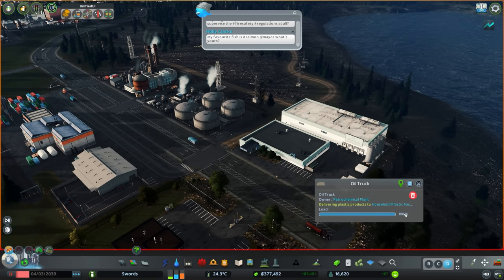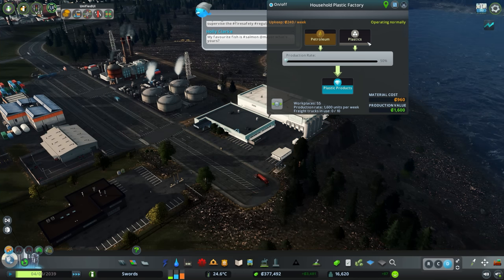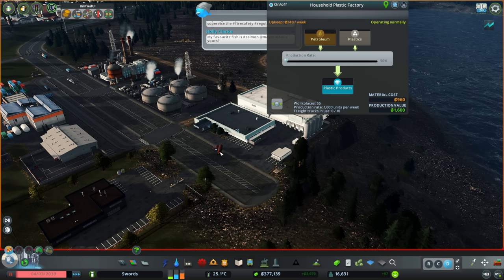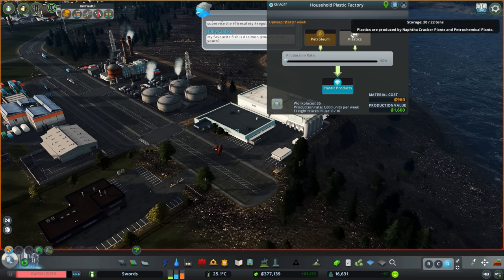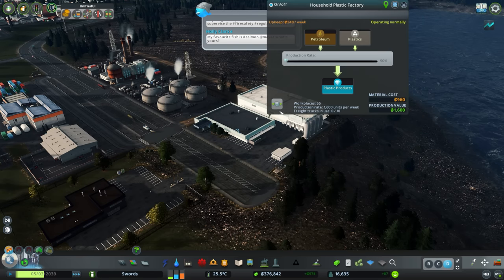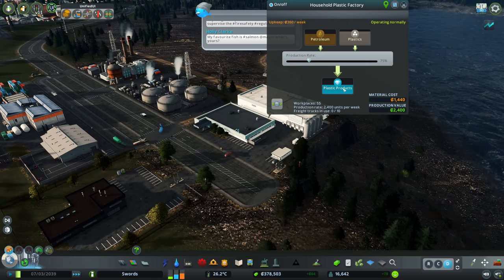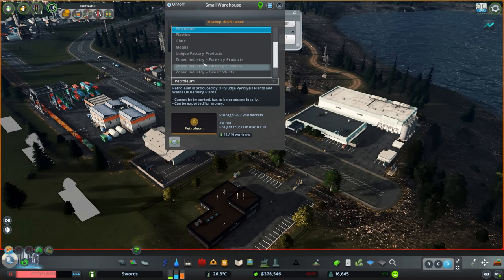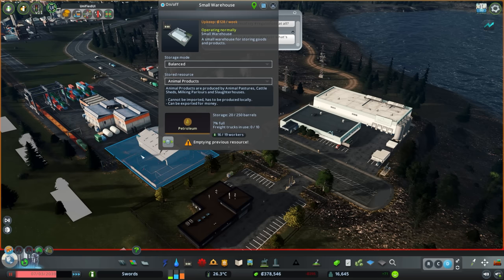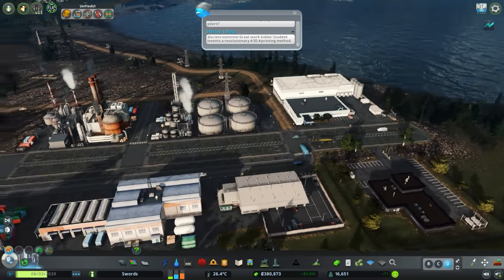A truck owner is delivering 100% of product from the petrochem plant — so that's plastics — to the plastic factory. We currently have four tons, and at 100% load that's 16 tons apparently. The factory is working — we slowed the production rate, but we can bring it up to 75% now as we're making our plastic products. The warehouse should maybe change to store unique factory products but I don't think we need it — we just ship it. That road upgrade looks a bit better — more like a built-up area now.